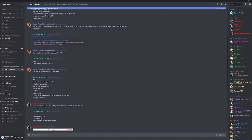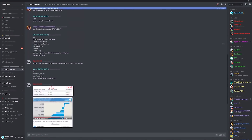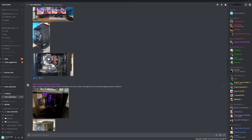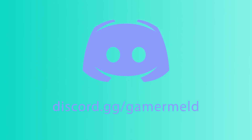But first, check out the GamerMeld Discord server, a community for hardware and gaming enthusiasts to come hang out, ask questions, or just talk tech. And May's Rig of the Month competition is all about the best air-cooled PCs, so submit your build at discord.gg/gamermeld or visit the link in the description below.